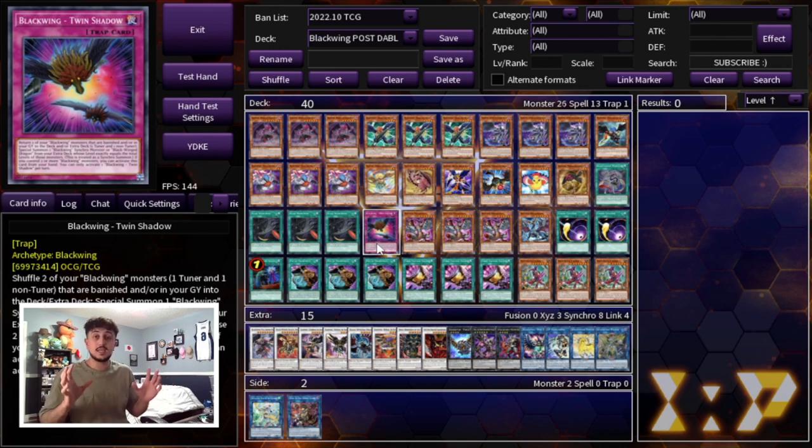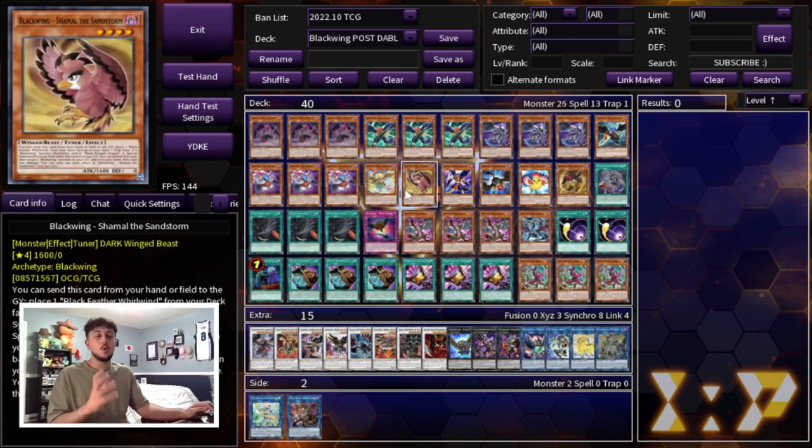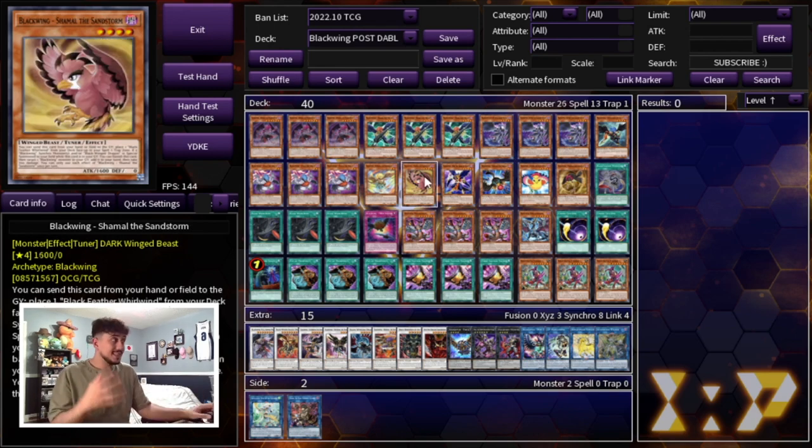And that's it for the Blackwing monster lineup. You really want to compress it to the cards that are mandatory for your combo or help you push for game. You don't want to overwhelm your deck with names like Shamal that don't do anything on their own. You really want to play this deck where you can combo with one to two cards — Samoon is just a 1.5-card combo — so the rest of your hand you'd rather have be hand traps or cards that help combat the meta.